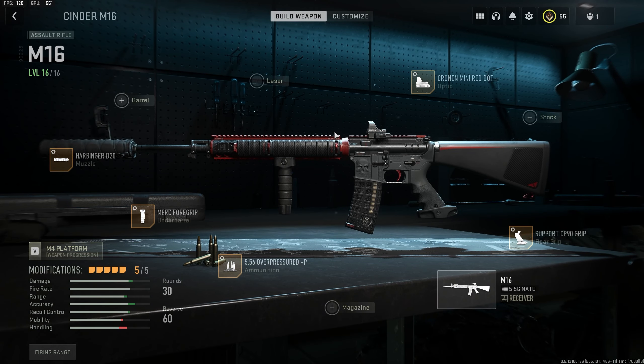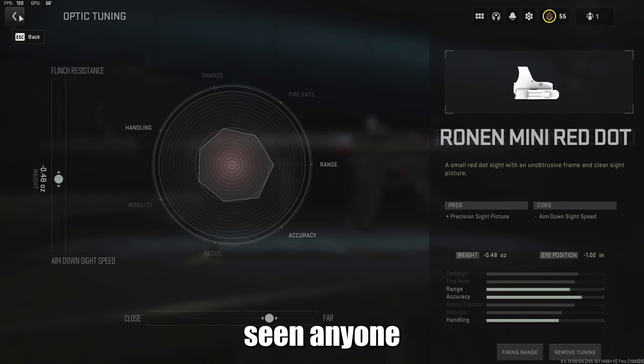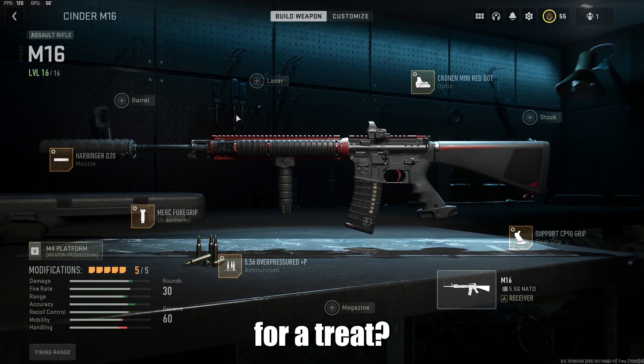First off we'll start with the optic — the Cronin Mini Red Dot. This is obviously going to be personal preference and completely up to you. I like the Cronin, it's small and doesn't take up a lot of visibility. For the tune I have it at negative 0.48 on the weight and negative 1.02 on the eye position. This is for better aiming and better aim-down-sight speed, because the goal here is to find the balance between ADS speed, range, and damage. This is completely custom — I haven't seen anyone build it like this.